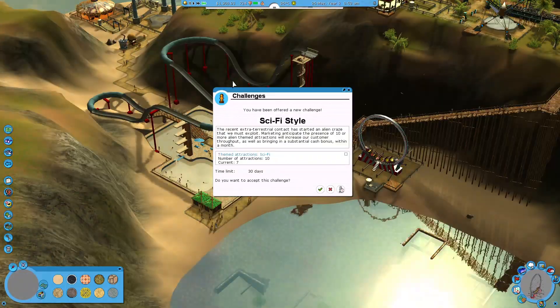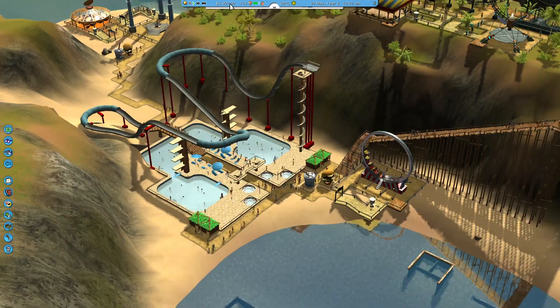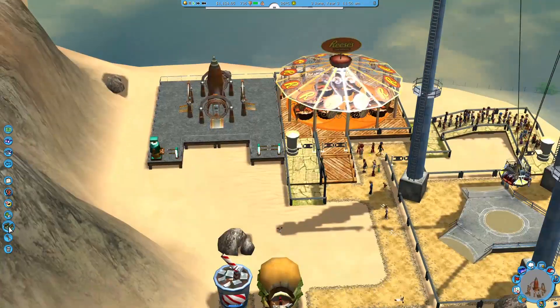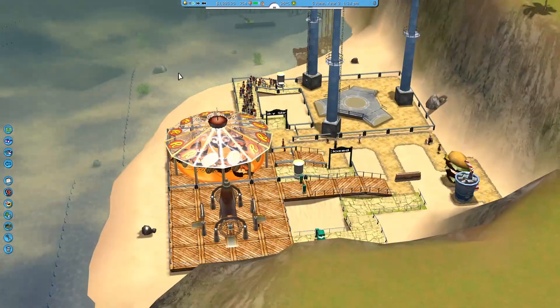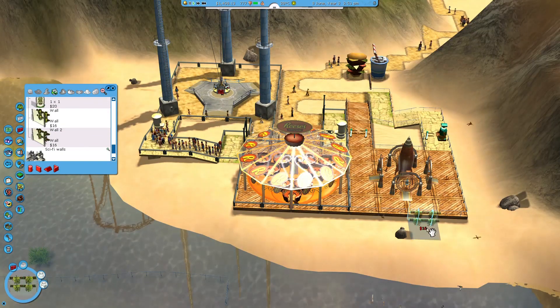So I just spammed pretty much the park with flat rides. It's the easiest way to go when it comes to an objective like that, because they're cheap as chips to build and they can bring you a lot of money depending on what type of ride you have selected.